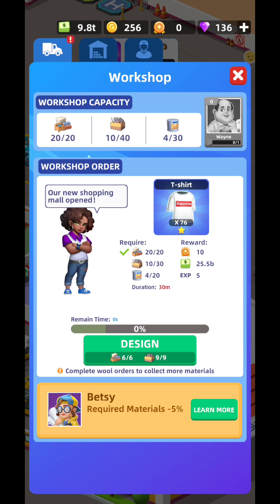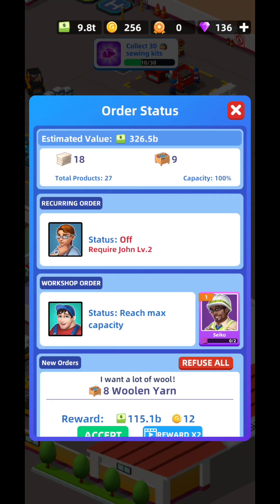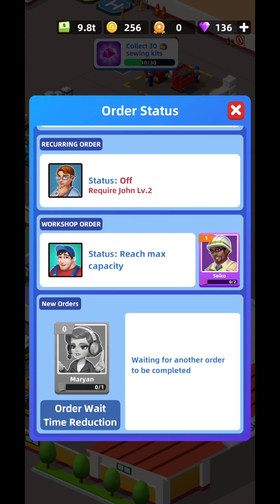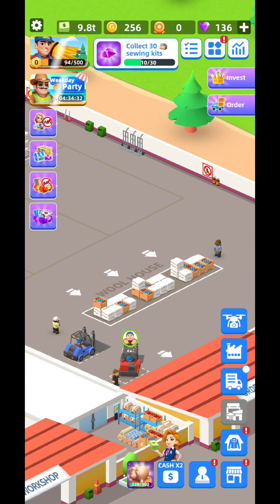You can see over here what is required from me in order to complete this task — I need more paint or more nails, I'm not sure what those small items are. But if you need to get them, you go to the Order Status and you can search for them. You'll need to accept the order and the guy on the forklift will try to complete it.